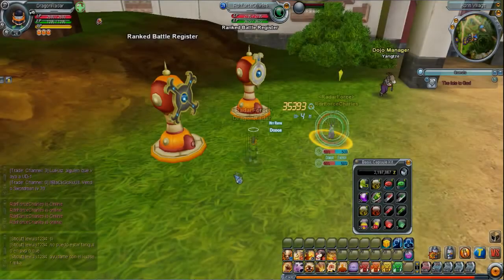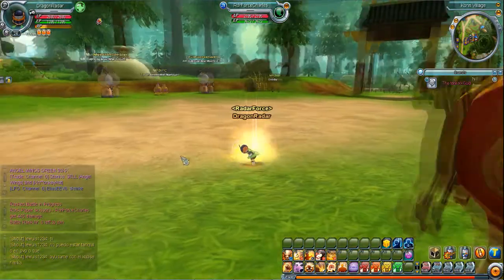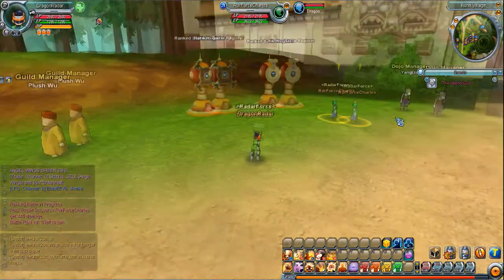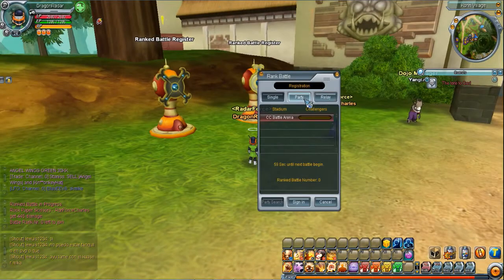What's up Dragonwall Radar. Today we're going to be going over how to play ranked matches in Dragonwall Online Global. To play a ranked match, you have to have two people around the same level. Charlie is level 24, I'm level 24. You go to ranked battles and you can either be in a party or you're single — right now we're single because there's only one of us.